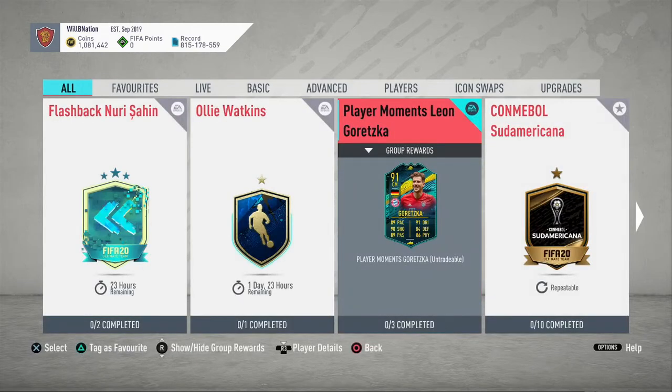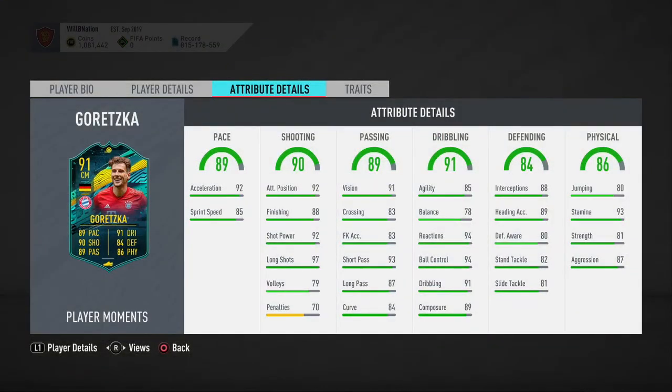In terms of pure liquid coins, Goretzka is coming in at around 540,000 coins on PlayStation and around 510,000 on Xbox. You can certainly do this a lot cheaper, especially if you're doing the Lisbon grind and working through that, bringing in those 88s — that'll massively reduce the cost. All in all he's an immense card, really really good, and probably worth doing especially if you can bring that price down. He's going to be a really really good player in-game.